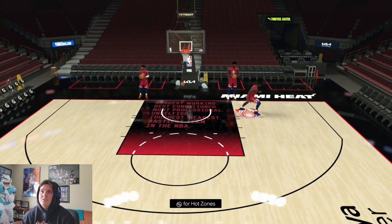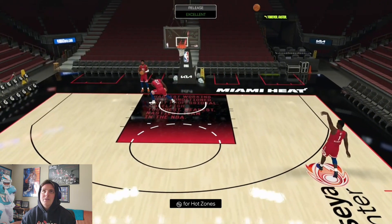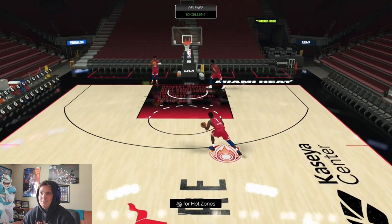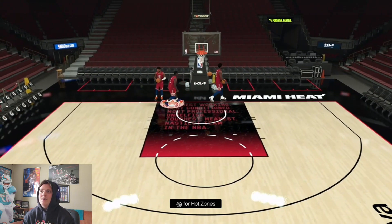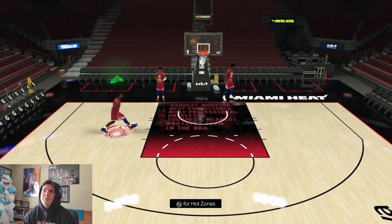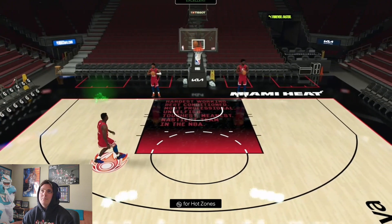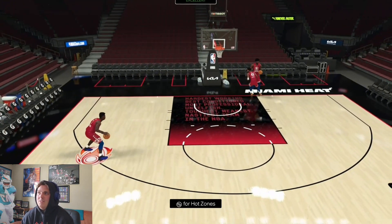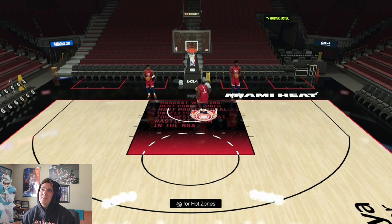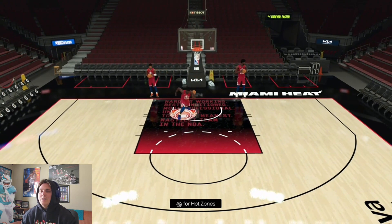I do like Zion's release — it's not a bad release by any means. It's just that sometimes it can have that slow catch off the catch. But yeah, Zion can be a pretty fun card to use. If you're a fan of Zion, get him; if not, it's completely up to you. He's just gonna be a fun, decent card in MyTeam, but I guarantee you this card won't be relevant in like a couple weeks — that's just how the game works. Dunking is gonna get blocked sometimes, but it is what it is.